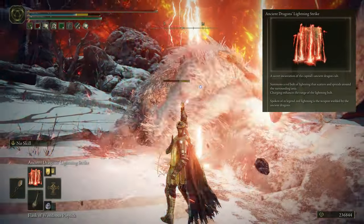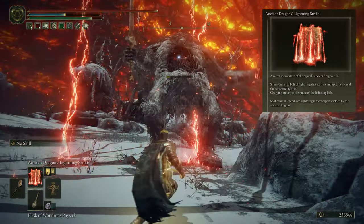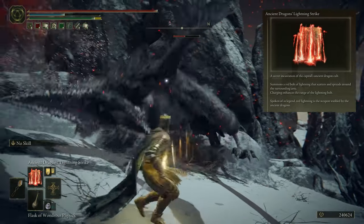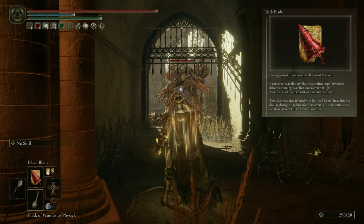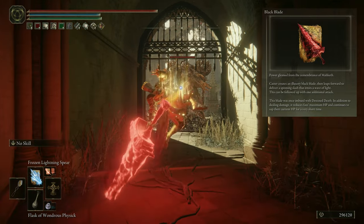Ancient Dragon's Lightning Strike is for big enemies and an absolute boss killer if you can get it off close to or under a big enemy. I also keep Black Blade as an opener for boss fights to reduce enemy health by 10%.